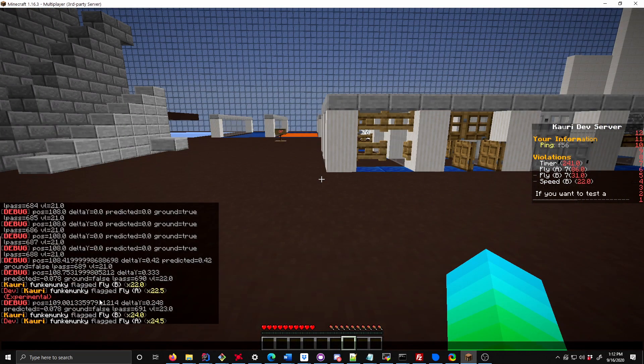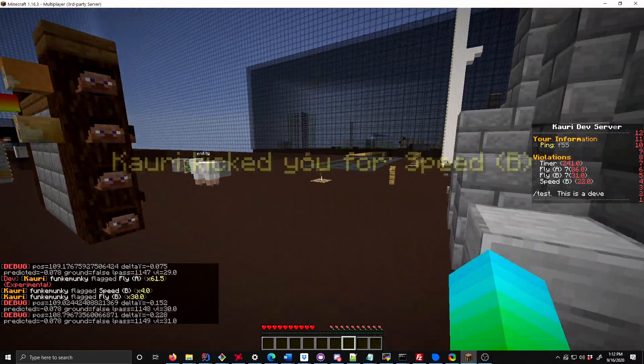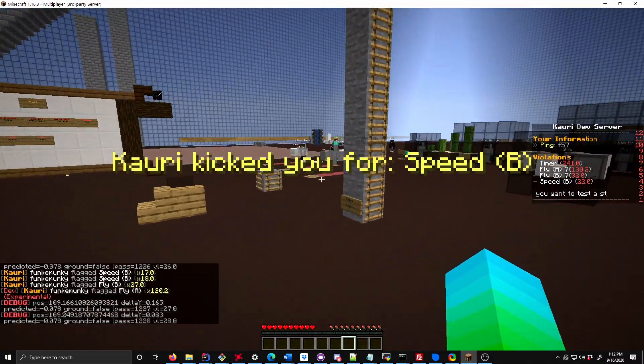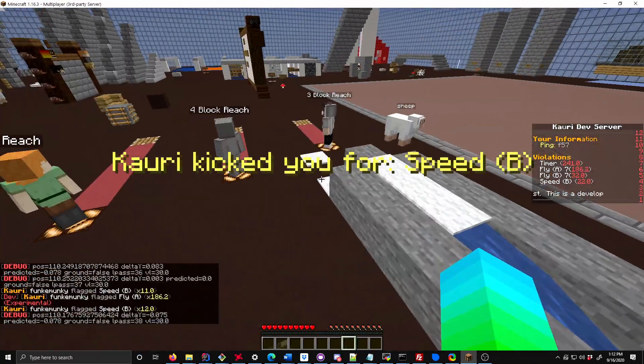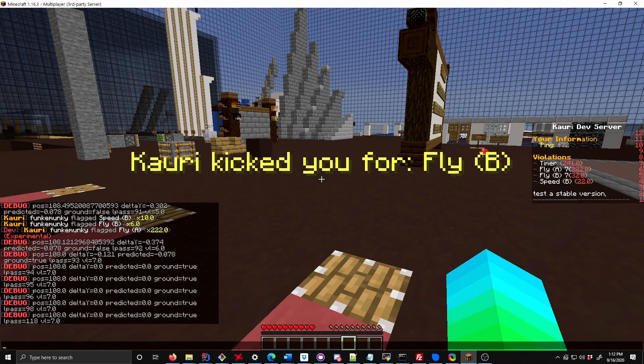I wonder if it's because it's sending a delta of zero after that, and it's what it thinks is the next — so it's sending duplicates. I think it's sending duplicate packets. ViaVersion is sending double flying packets, and that is a little bit of a bug. Let's go ahead and upload this and report it.